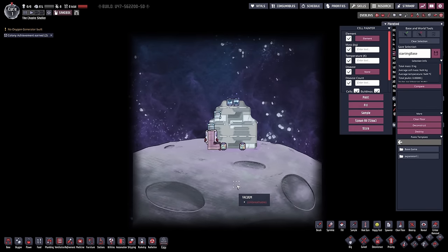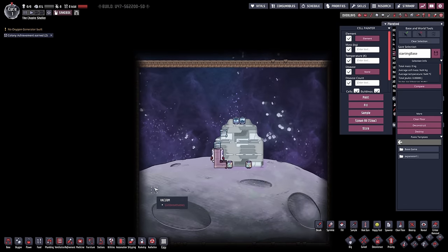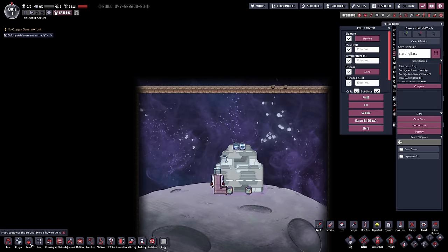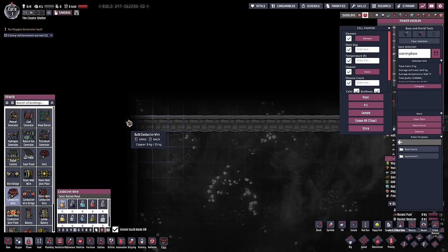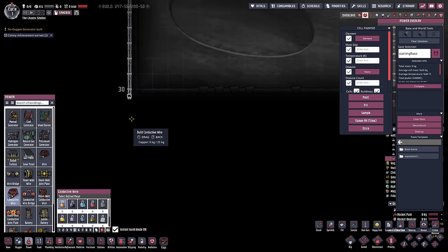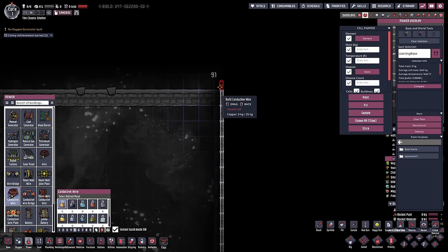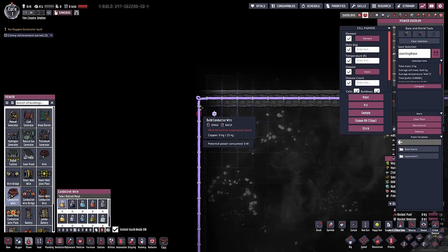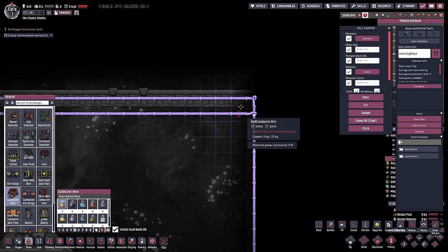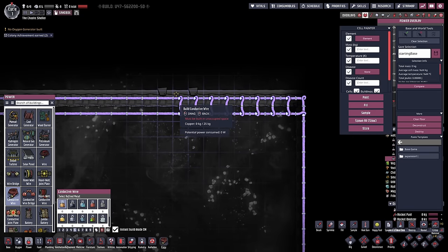Then we have to figure out how we're going to squeeze a nuclear reactor in here. First thing we do, wall in the entire way around - this way we know exactly how much space we've got to work with. I've been advised that if you put stuff into the blackness here it disconnects on reload, so what we want to do is maybe chuck some wires all the way around the edge to test that.